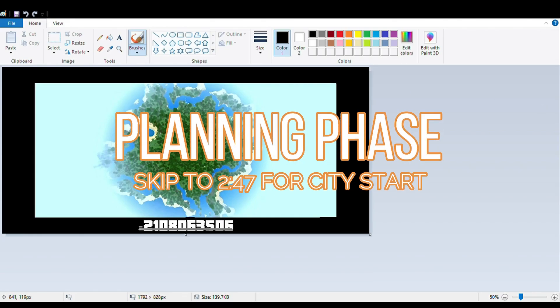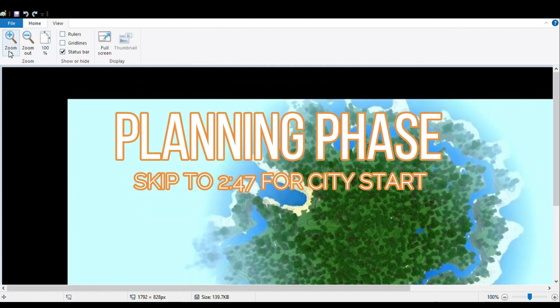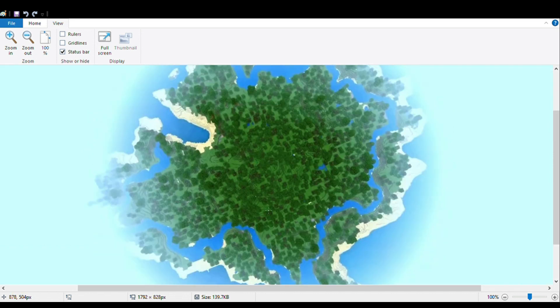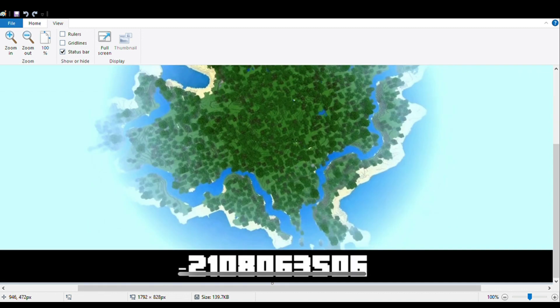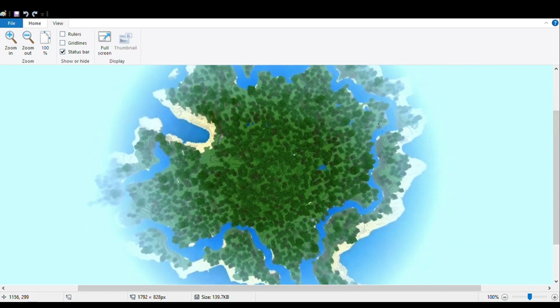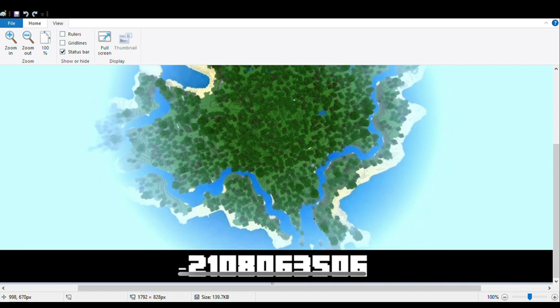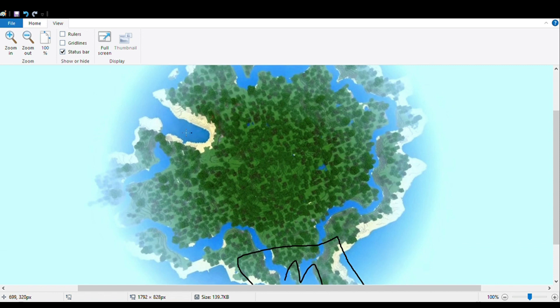Alright, so here we are. We're going to be drawing the districts into our Minecraft world. Now how are we going to do that? We're gonna split this world up into different parts. I haven't really looked at this at all yet, but we're probably gonna have a big river system running around — it's actually on the outside of the island, which is really cool and we could use that for many things. Let's just start drawing up random things here. It's going to be the marina district — we're gonna have a big marina in there.